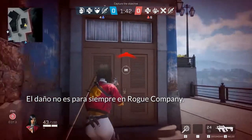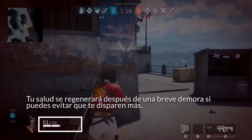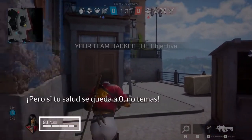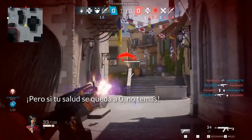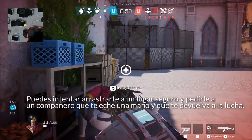Damage is not forever in Rogue Company. Your HP will regenerate after a short delay if you can avoid taking further enemy fire. Should your life total ever hit zero, don't fret. You can still attempt to crawl to safety and call for a teammate to lend a helping hand and get you back in the fight.